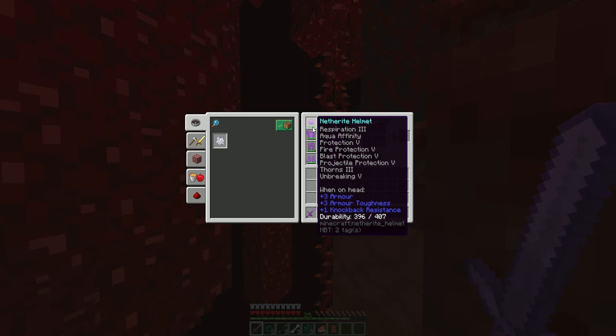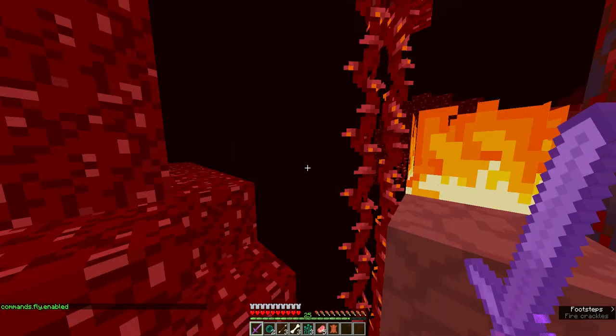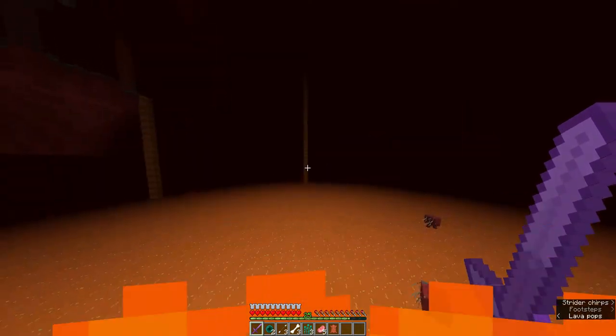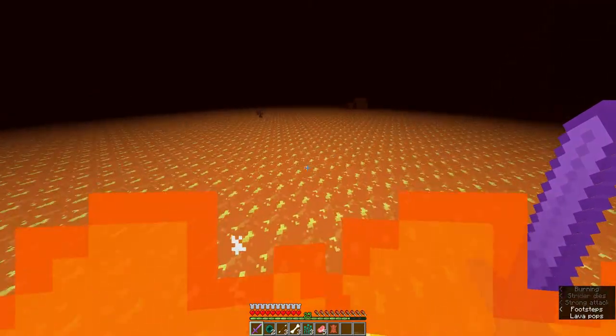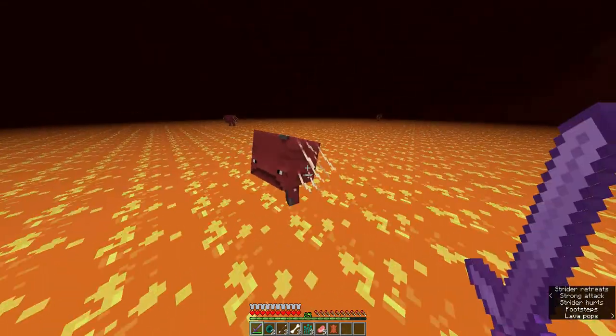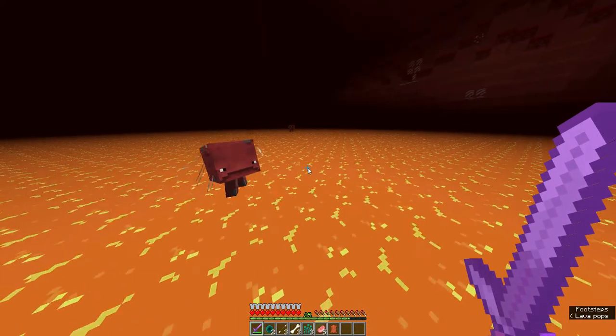You can make this armor in creative mode, with command blocks, or with a data pack. If you're interested in any of those ways to do it, please let me know — making a data pack would be really easy, so that when you join the server you could get that armor. I haven't figured out how to fly on these striders — you're supposed to be able to get on them and they'll help you across the lava.